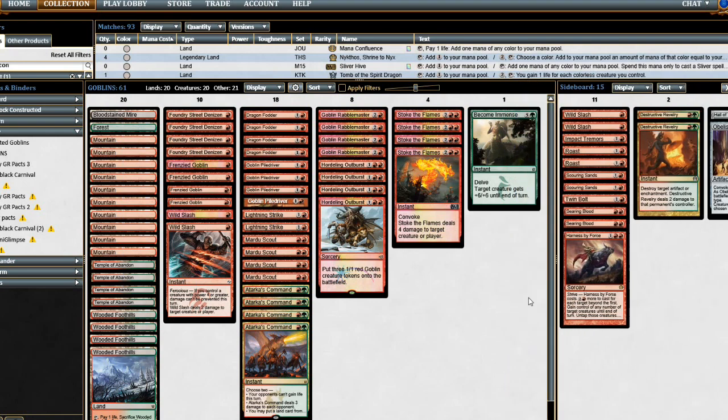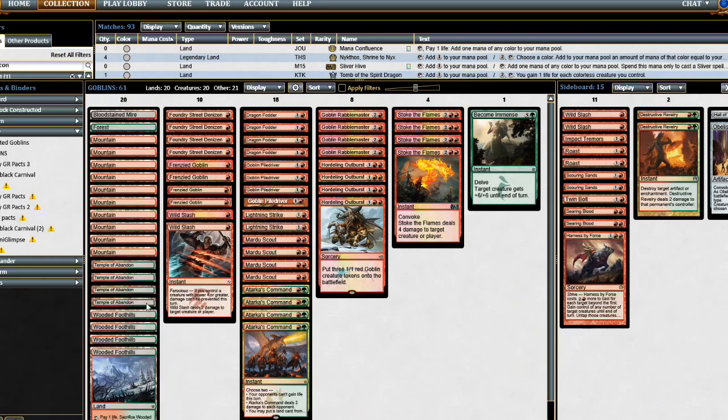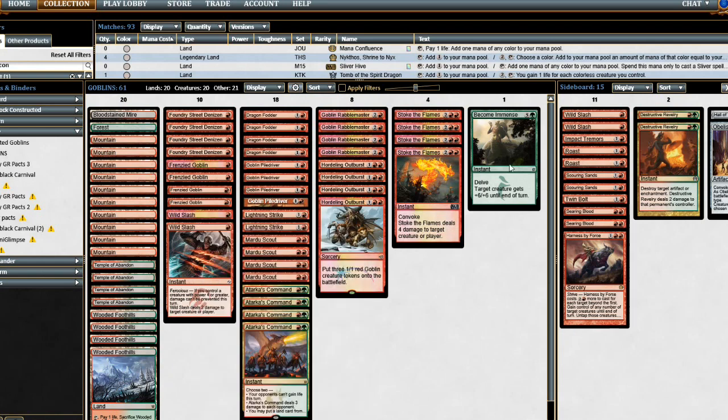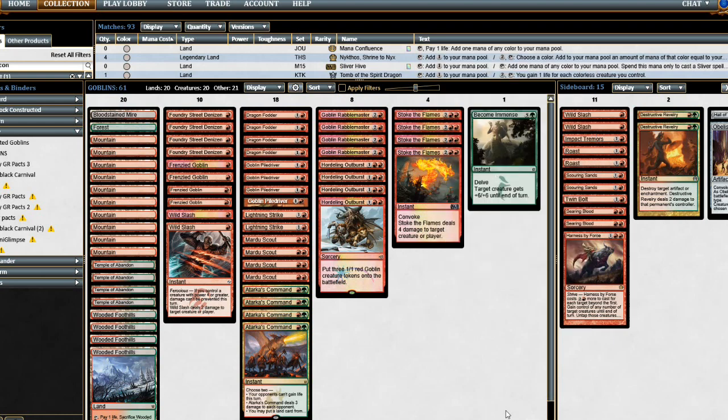That's another brew for another day. We're going to run a very low land count: one Bloodstained Mire, four Wooded Foothills — five Fetchlands is the way to go. We have a one-of Forest we can grab, then four Temple of Abandon, since you usually just need the one green for Tarka's Command. We also have one Become Immense, which is really good with Delve — giving something +6/+6 is extremely powerful.